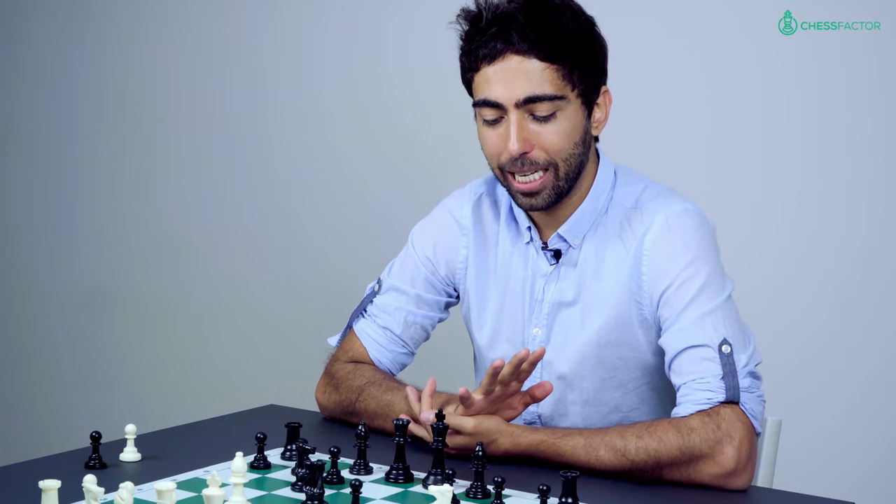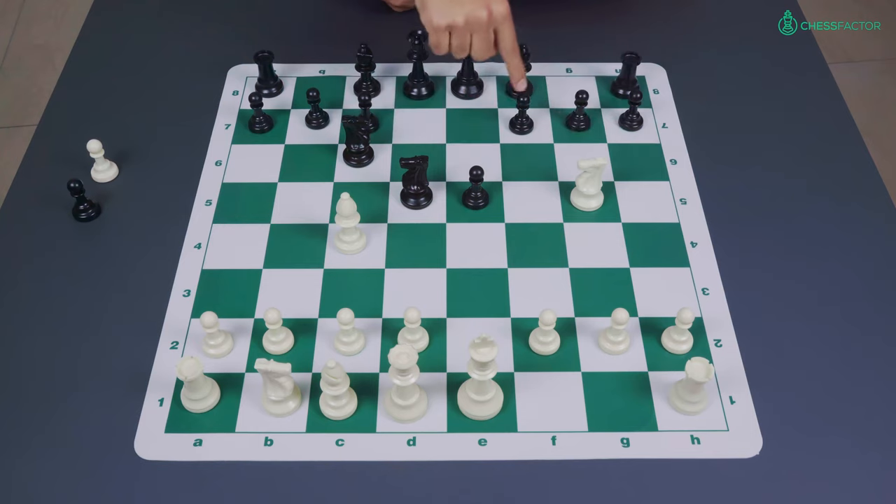First of all I want to say that black struggles against both of these options, in particular in my opinion against the so-called Fried Liver Attack, knight takes f7, and therefore this knight recapture on d5 is a very rare guest at the grandmaster level. There's a lot of theory, a lot of computer lines, and this is outside the scope of this particular series.